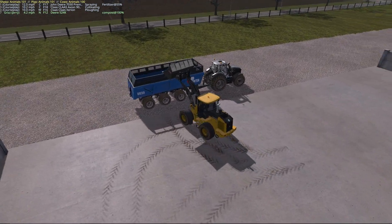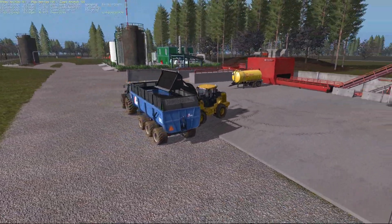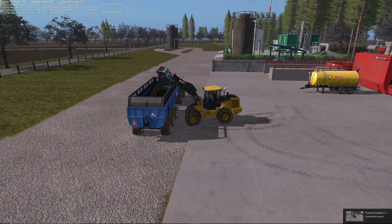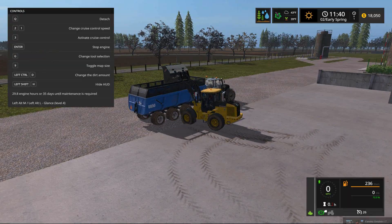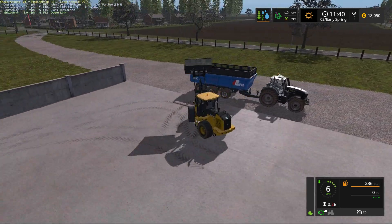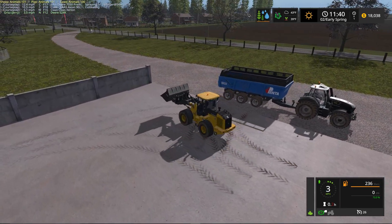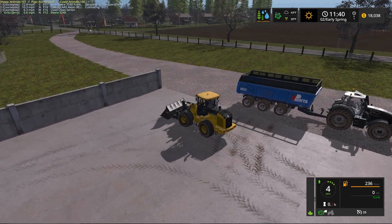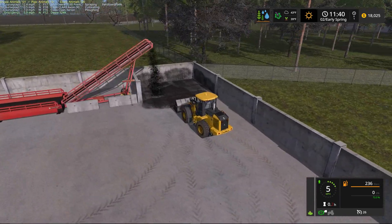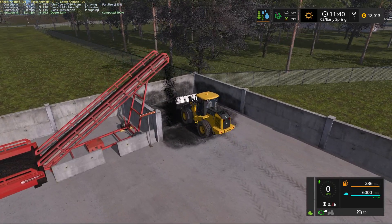I grabbed a screenshot — that looks pretty good, that tells a story. Let me bring up the HUDs so you can see where we are on our money situation. We are at $18,050 in the bank. No bank loans — we haven't had to do that. We did take out a little bit of money from our bank account just to buy some additional fertilizer, because we are busy working our fields.